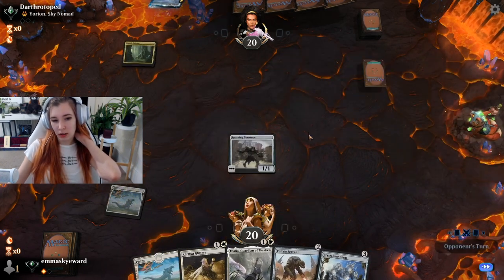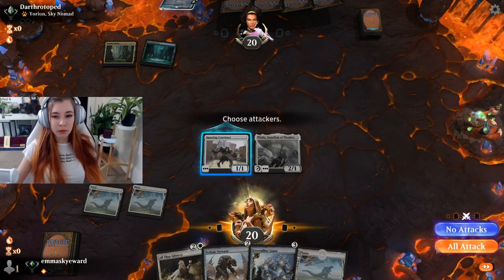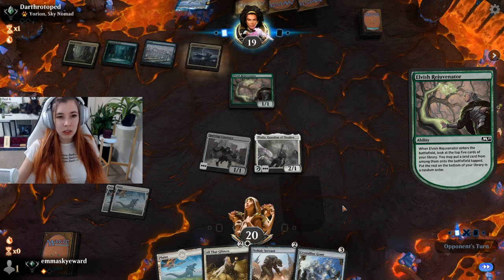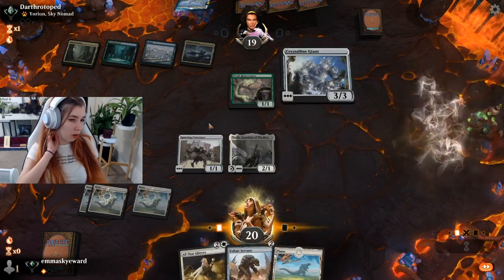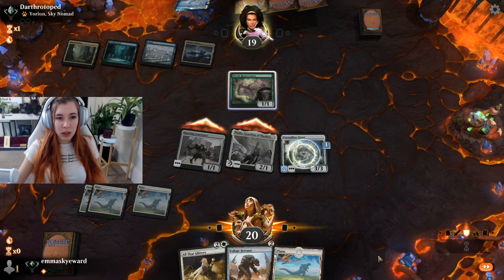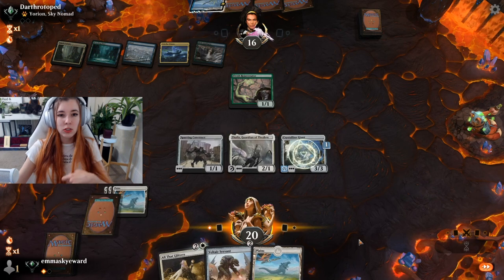I have a lot of one-drops, so I'm going to give up the Loxodon Gargoyle in favor of keeping the Sparring Construct for turn one. I'm going to start with Thalia instead of All That Glitters because I'd like to slow them down as much as possible. We're not really getting much damage in, so we'll opt for Crystalline Giant. We could go for All That Glitters but I'll swing — they blocked Sparring Construct. I don't really want to lay off the damage. They're ramping but Thalia should make this a little bit harder.